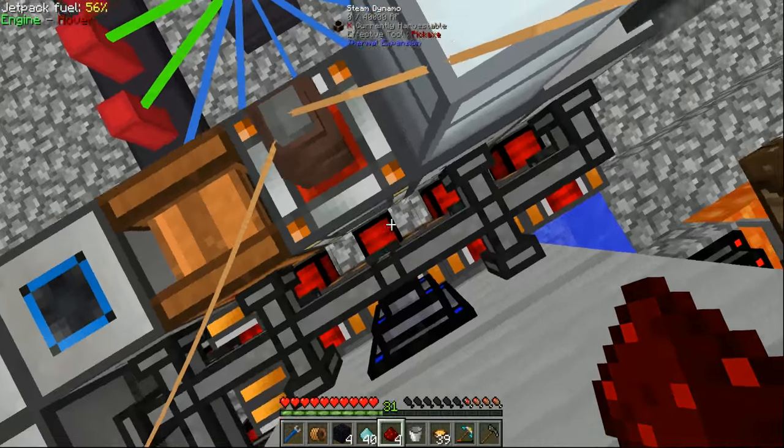We'll stick the BatBox down right here - this place is getting a bit clogged up. We grab another MV connector, put that down, and hook this up - it should then begin to fill with power super quickly. Now we need some insulated copper cables, which are used to transfer power to Industrial Craft machines. We'll put our electric kinetic generator right about there, and once that's down it should start to gain power. Then we can put our turning table right here.